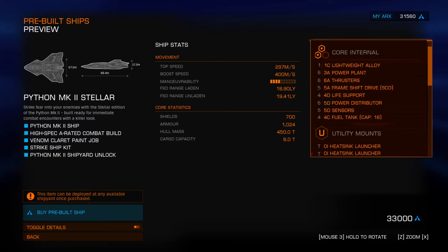He took the 6A power plant off and fitted a 3A. You had to engineer this one first because it wouldn't work otherwise. It was actually the pre-engineered one that we got doing that CG back in the bubble - the 3A shipped over. That one's engineered with overcharge to grade 5, so it obviously needs the power, and it's got thermal spread - more on that later. That's engineering I would have totally expected.